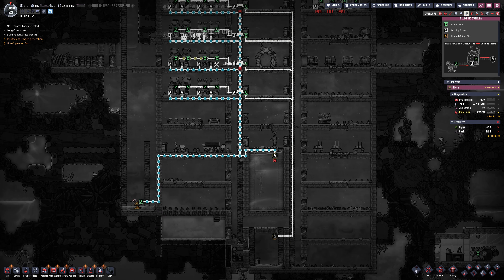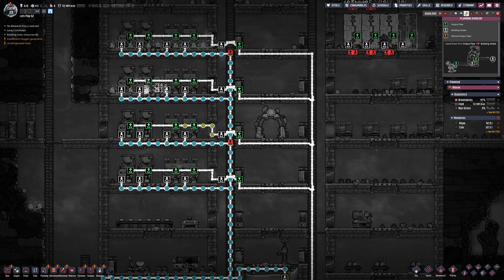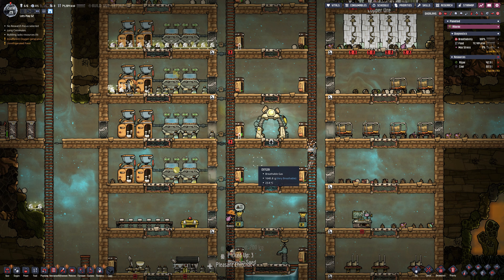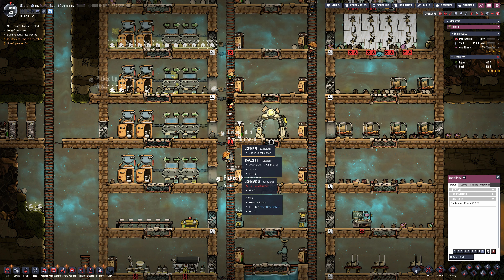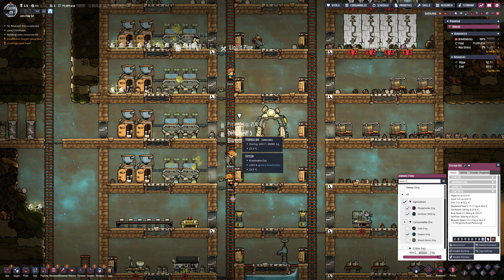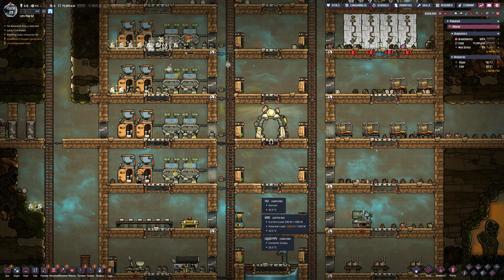There we go — we have a decent amount of infrastructure ready and waiting to be used. You can see there's some polluted water already moving along the pipe. A small section I missed that I didn't quite prioritise right, but as soon as that's done all eight sinks and eight toilets should be fully working.